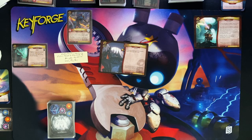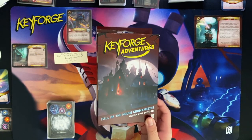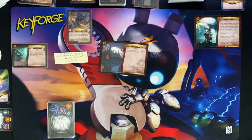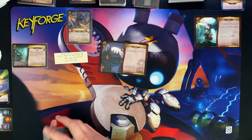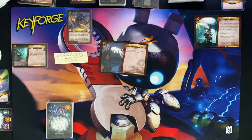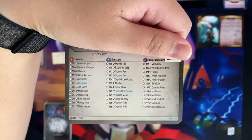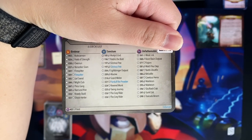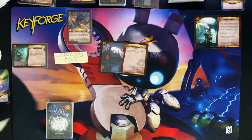Hey everyone, Danielle here. I'm doing a solo playthrough of KeyForge Adventures: Fall of the House Gormengeist. This is a multiplayer scenario but I am playing it solo. The deck I'll be using is called Kaa of New Melon. The houses are Unfathomable, Robnar, and Sanctum. The deck list looks something like this, so feel free to pause and take a closer look at the cards in each house.